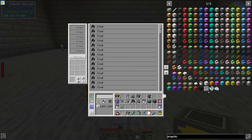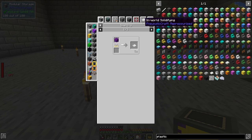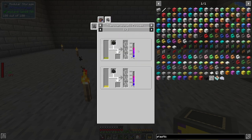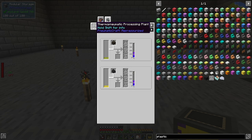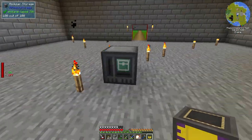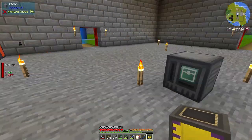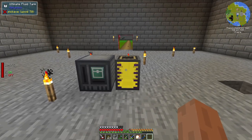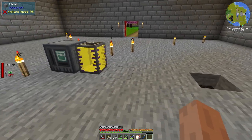The next thing we will need to make the plastic sheets — let's actually take a look at the recipe. We will need to make molten plastic, and to get molten plastic we need a Thermal Pneumatic Processing Plant and LPG. LPG is something I have automated in a previous episode. We have a tank of LPG right here, and that's what we're going to be using.